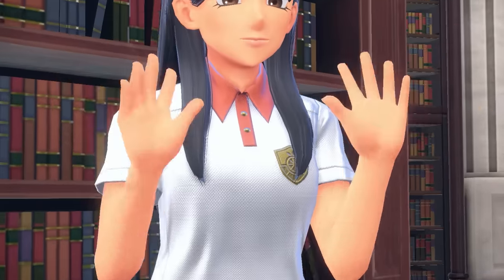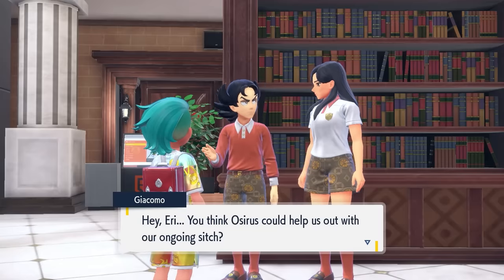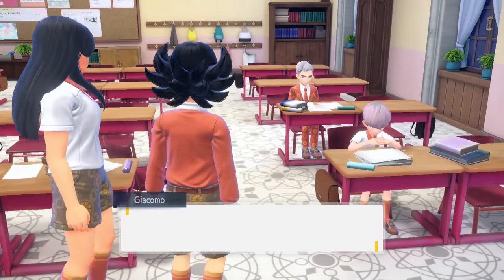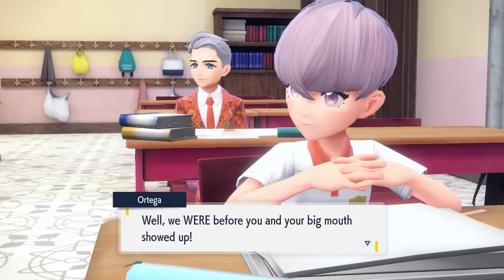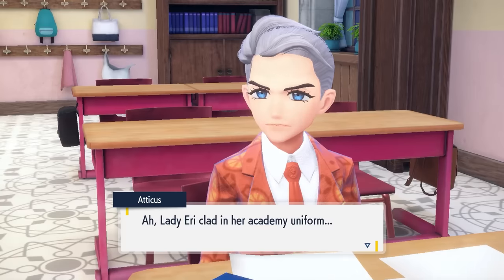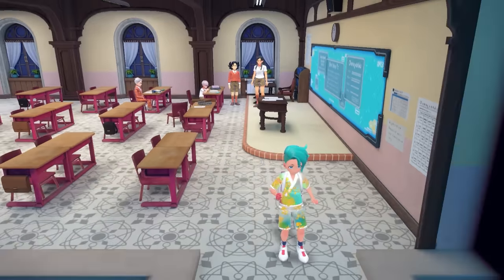The basic premise of this task is that the Team Star members are all struggling with their studies, and Geekomo has the idea that we could help them out to make sure they pass their test. After this dialogue we end up taking a trip up to the classroom where we are also introduced to Ortega and Atticus. Again, both of these are in their regular school outfits so you might not recognize them from the base game when you first fought them taking down Team Star.